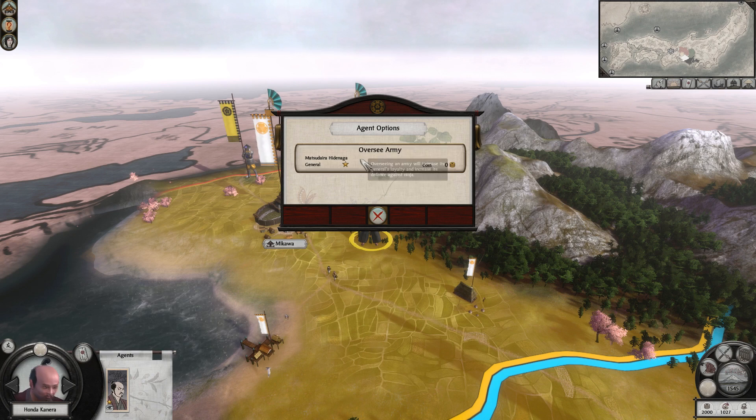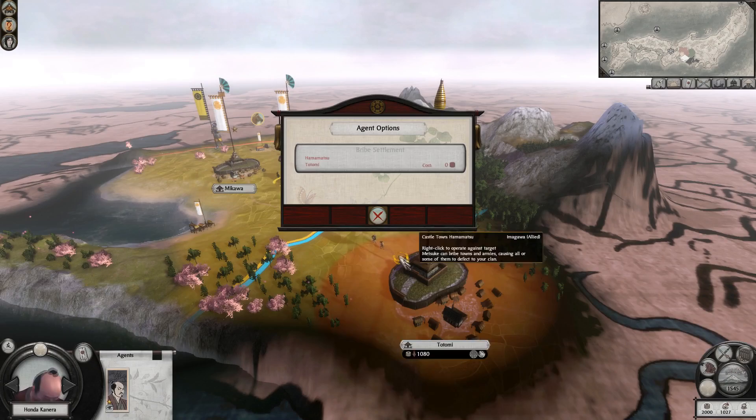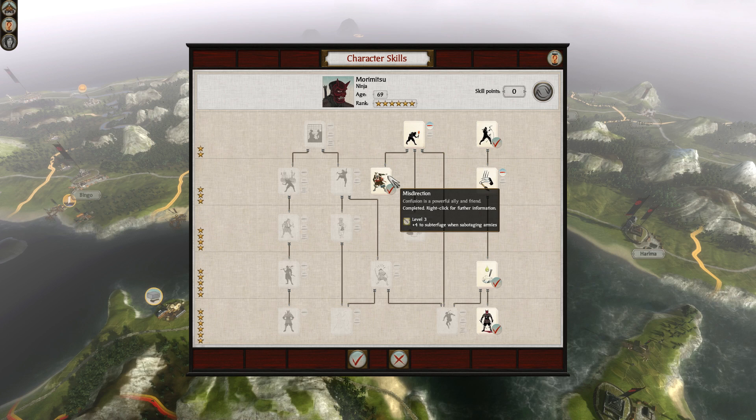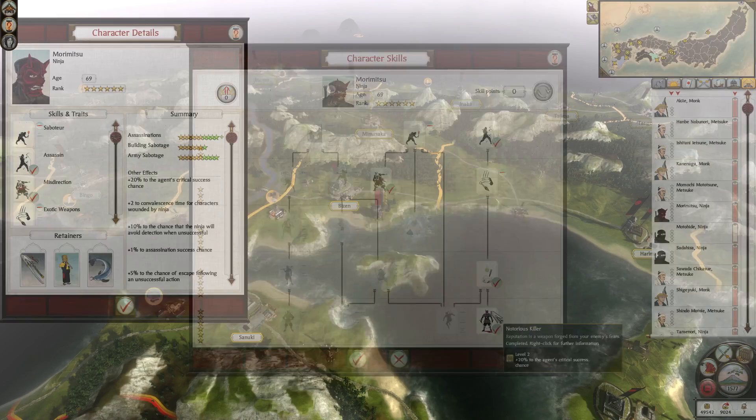For agents to rank up they need experience. For each turn of sitting in a town, accompanying an army, or failing an action they will get 3 experience points, and for each successful action they will get 15 experience points. Just leaving them out in the field gives no experience points. Every time an agent ranks up they gain 2 skill points for a total of 10 once they reach rank 6. Besides gaining points to spend they also naturally become better at everything they do upon ranking up — invisible skill points, if you will. They gain one for each of their action types but the game doesn't tell you about them. At rank 2, 4 and 6 you also get to choose one of two retainers, similar to a general. Lastly, upon performing certain actions your agents will have the chance of gaining special traits, but these are few and far between.